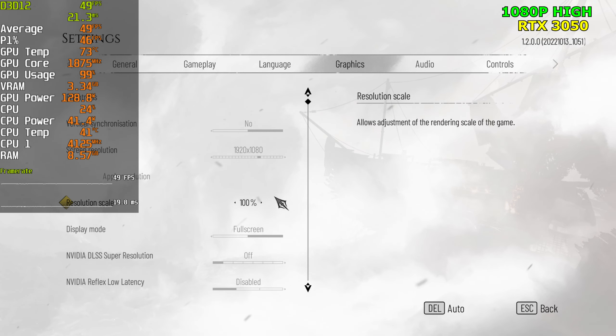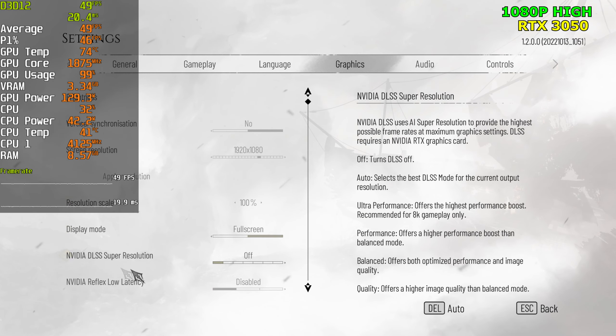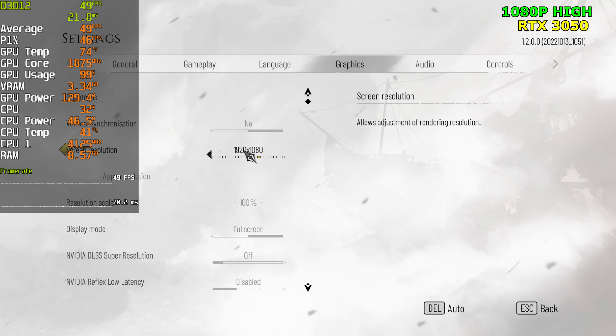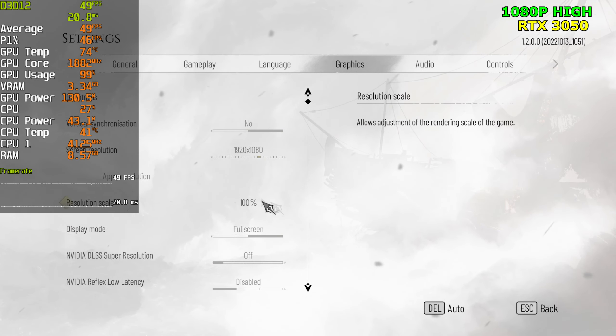Though I'd rather use DLSS than drop the quality down since we have DLSS available to us. I'll go up to 1440p as well, to see if we can actually match the console's quality and frame rate. They're running at 30 FPS, so we should be able to match it with this card.